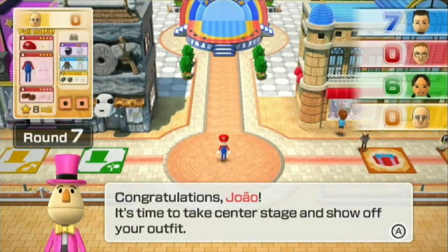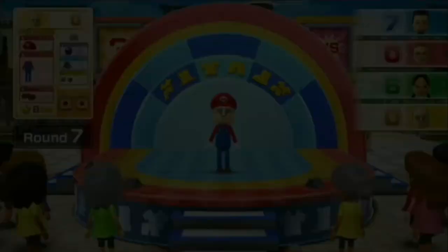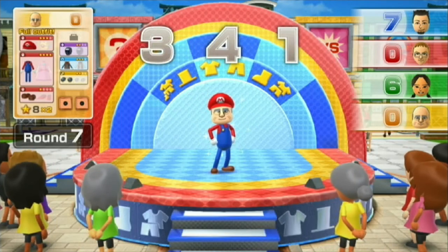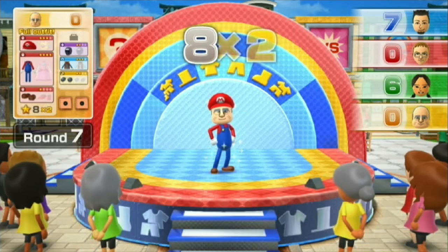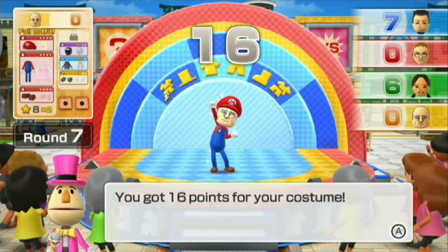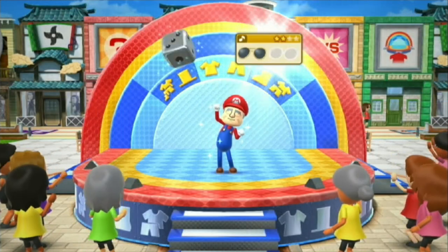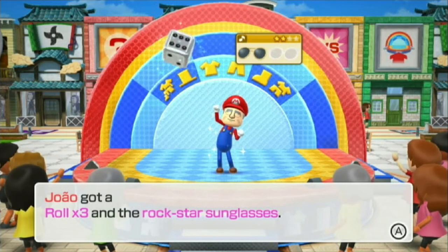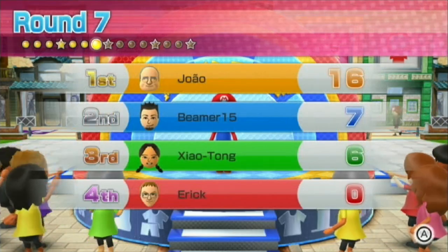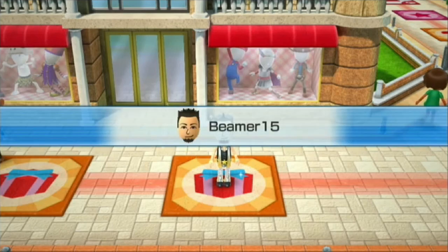I'm guessing every time you go there, you'll get to go to the center stage. He gets to show off the full Mario costume and gets double the points, so he's going to be in the lead for now. And then he gets the roll times three and Rockstar sunglasses. Alright, he's going to lead for now, but not for long.